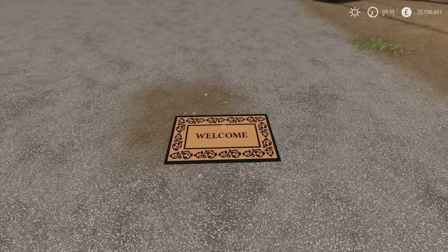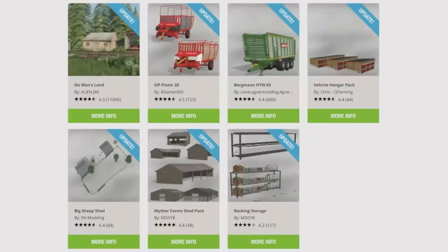We have some updates. From top left: No Man's Land Map by Alien Jim, the Sip Pioneer 20 by BGamer003, the Bergman HDW65 by Lexic Agra Modding and Agra Technic Nordifle, the Vehicle Hanger Pack by Chris CJ Farming, the Big Sheep Shed by SN Modding, the Farm Shed Pack by Missy B, and the Racking Storage by Missy B. Also, according to the Mod Hub, Oak Hill map by Lanceyboy has had an update. That should be all of the updates for today.